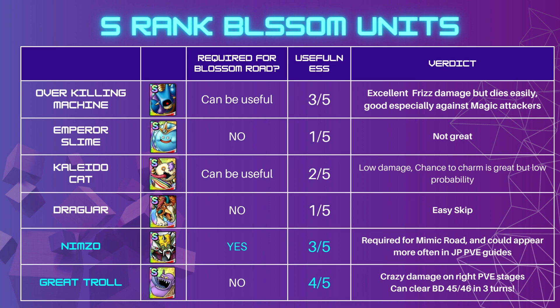Empress Lime is just not worth talking about — he gets a Zoma-like magic damage, but it's not great. Kaleido Cat's damage isn't very high, but he has a rare option to Charm, which is low probability but rare, so I rate him 2 out of 5. Dragger is easy to skip. Nimzo — spellcasters are in a difficult position right now, but he's needed for a Blossom Road so maybe worth considering. I'll probably blossom him myself; I'm rating him 3 out of 5, as we could be seeing him more in JP now that he's had a revamp.